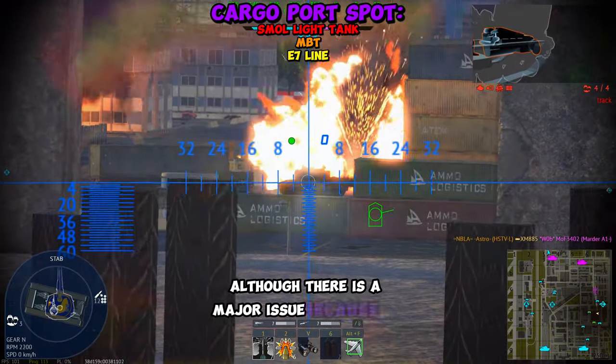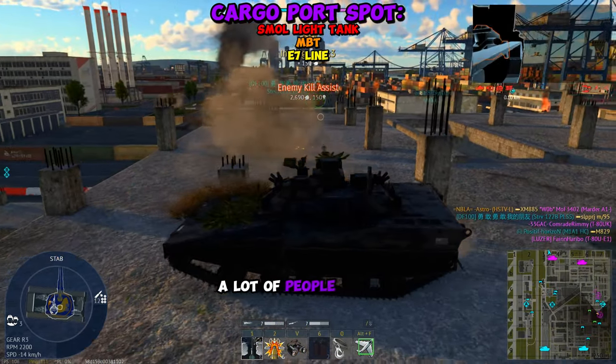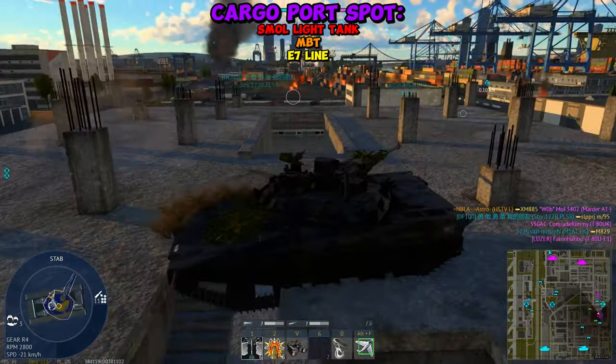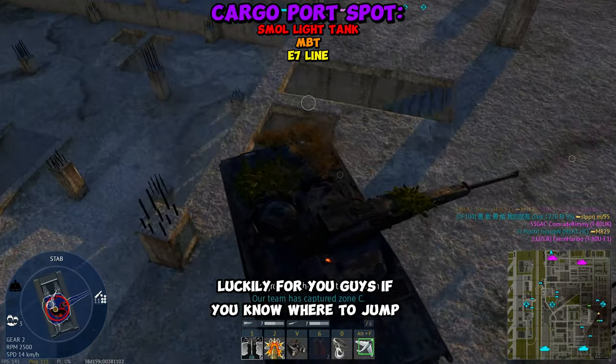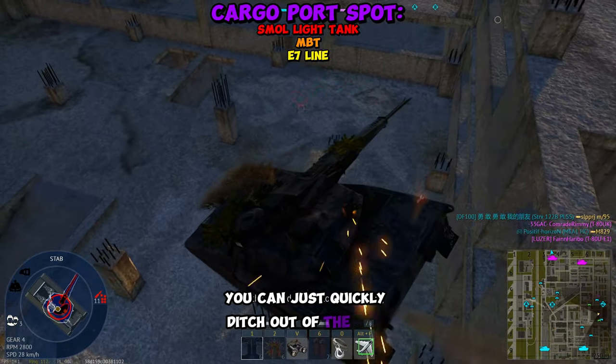Although there is a major issue, because you are out in the open, a lot of people will be able to see you if they know where to look, or if you dome someone and they respawn, it's pretty much over for you. Luckily, if you know where to jump off the side, you can just quickly ditch out of the spot.